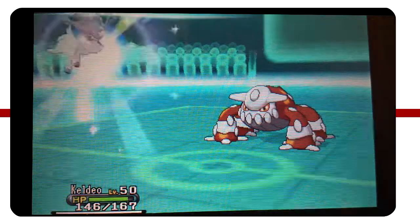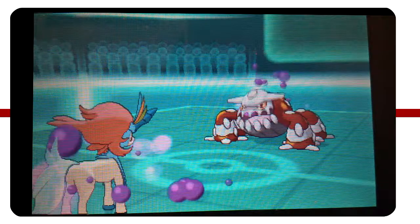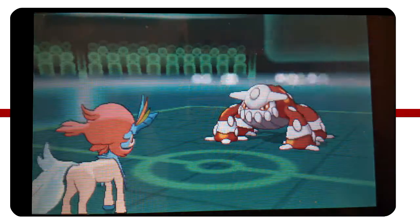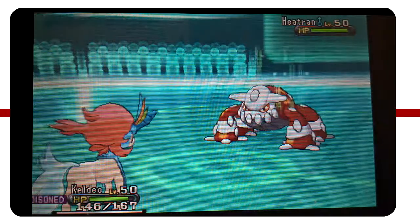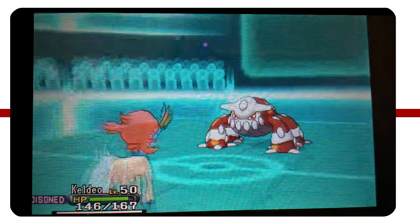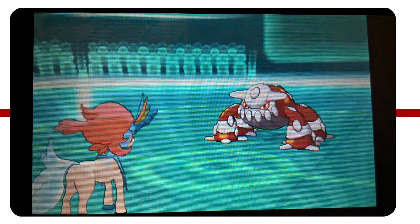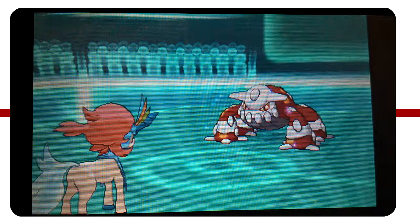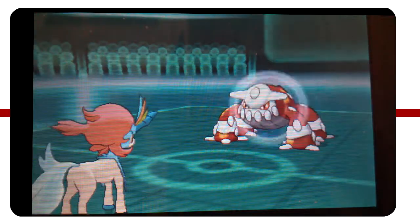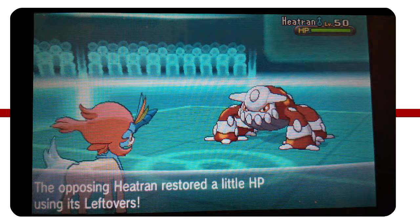I'm pretty sure my Keldeo can do a lot of damage to Heatran as I switch in, taking a Toxic - which isn't a big deal. Keldeo only really needs to get a bit of damage off on this Heatran; Mamoswine can take care of everything else, so I'm not too worried. He's going to try and stall with Protect as I lock myself into Secret Sword with the Choice Specs. He actually heals himself all the way back up to full health with Leftovers, so that Psyshock was completely negligible.